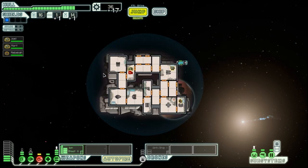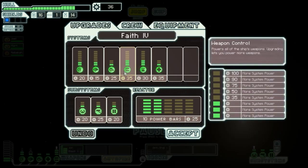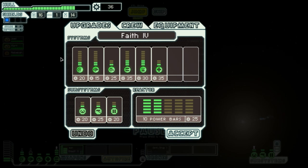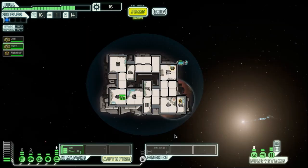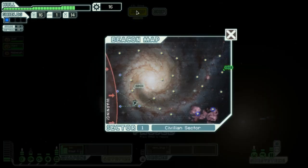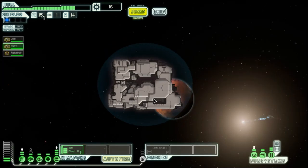We got 10 more scrap so now we can upgrade. I'm going to do the doors because the Engi are not good at combat. Oh, now I don't have enough money for the doors — shucks. I'm going to go here and see if I can backtrack to the store.